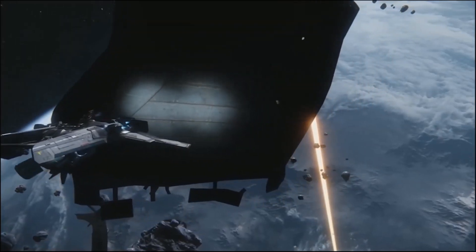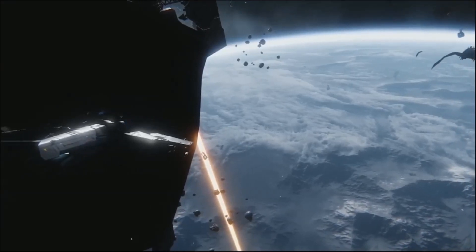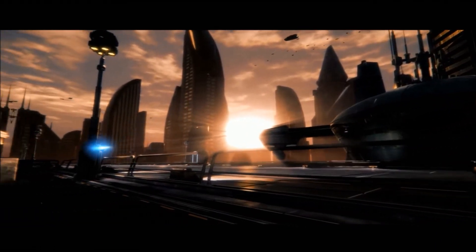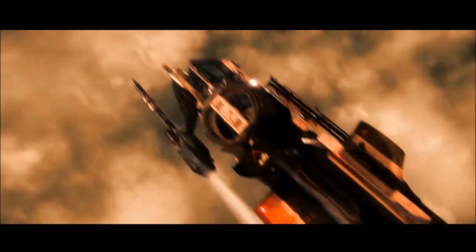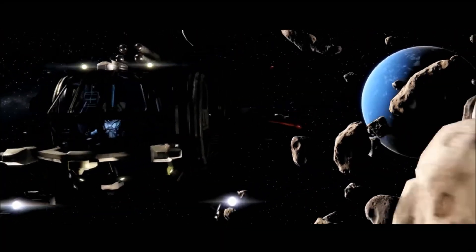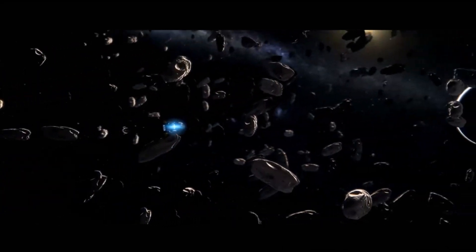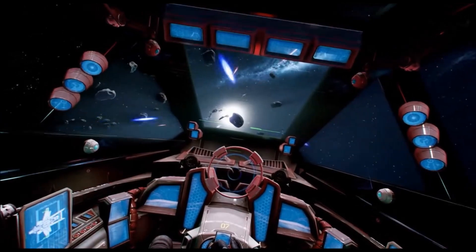The IFCS — Intelligent Flight Control System — that all ships have generally handles the pilot's inputs: desired pitch, yaw, roll, and speed, translating them into thruster actions to adjust the ship's velocity vector. It fires thrusters on different sides to get you to exact coordinates. The system works within human-acceptable tolerances, so when it's on it will not let you push yourself so hard that you black out or get hurt.